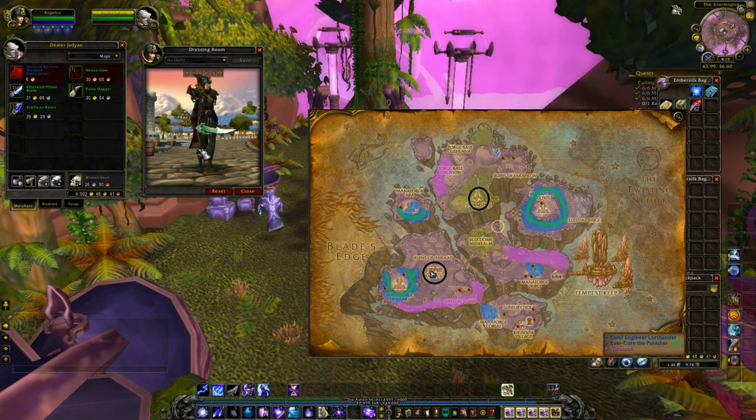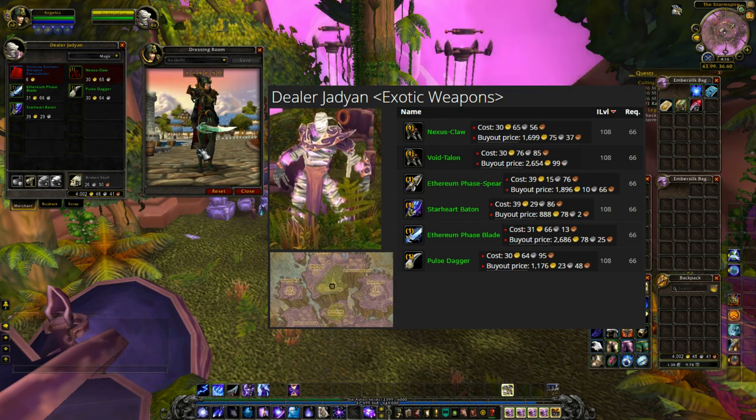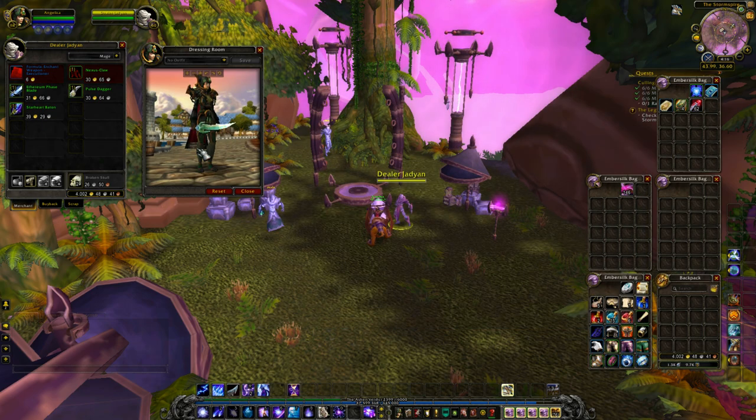While flying, if I pass by a town or city I stop off for any vendors I need to check. The first vendor sells a lot of green weapons that can sell for a few thousand gold or might not sell at all — it's just a gamble. I personally only like the Phase Blade as it looks pretty sick, but you can give the others a go. It's only 30 to 40 gold per piece.